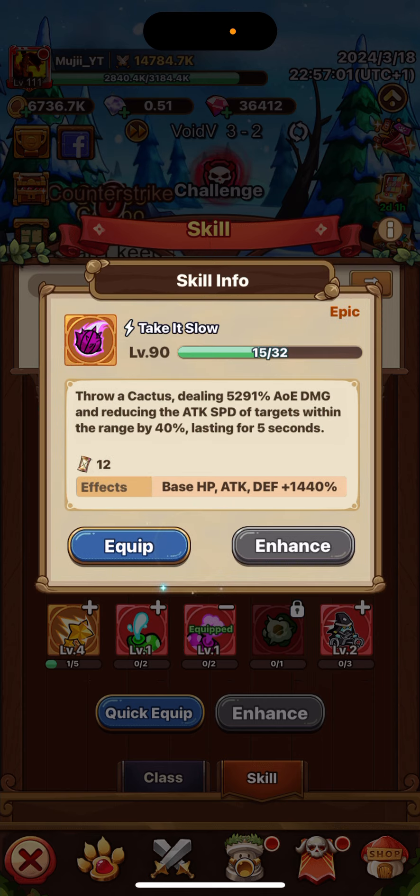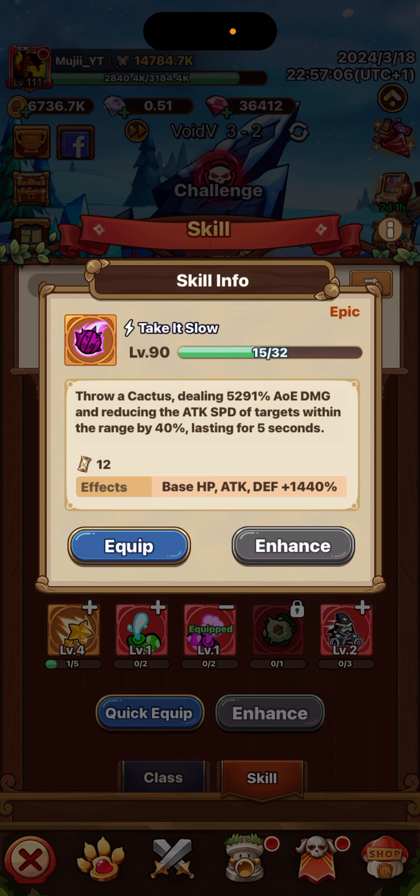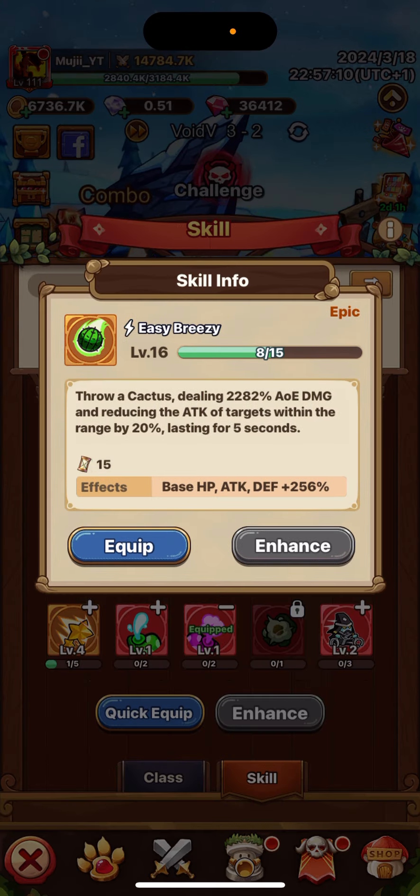Basic damage — you're going to be doing a lot of combos. Combos equal basic attack damage, basic attack damage is combos. So you're going to be doing more damage with these.